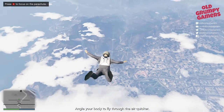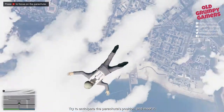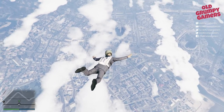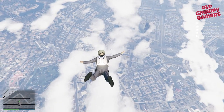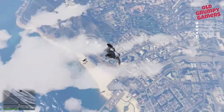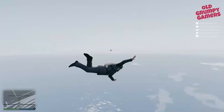Hi, my name's Dan and I'm an old grumpy gamer. Welcome back to the channel. This is the third video in our San Andreas Flight School series and we're jumping into the chase parachute lesson. That's the one where we jump out of a perfectly good plane without a parachute, have to grab one on the way down and then land safely. Let's start with the briefing.